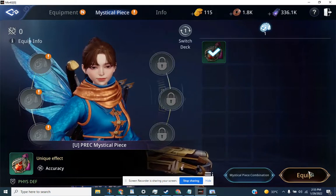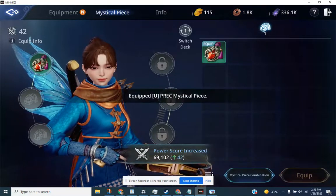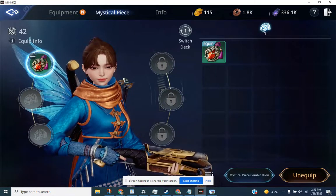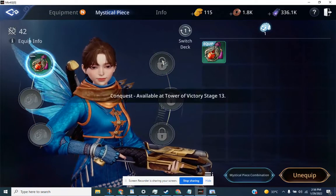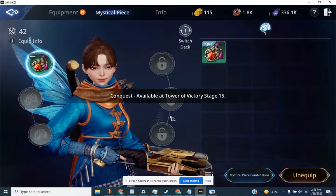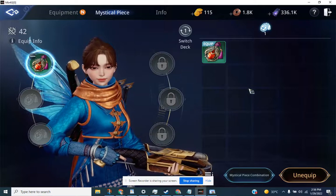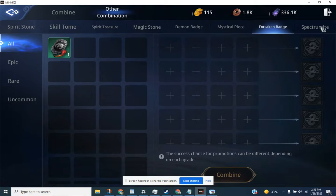And there you have it — you have additional accuracy of 6. You are allowed to get 6 mystical pieces. Right now, only one still unlocked, and you need to unlock the others for Tower of Victory Stage 15, Tower of Victory Stage 13, and Tower of Victory Stage 11. You can also combine mystical pieces.